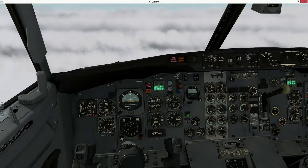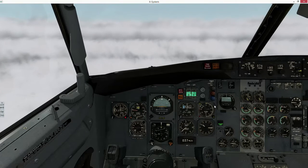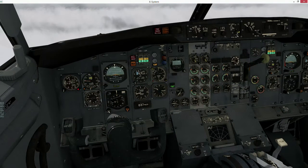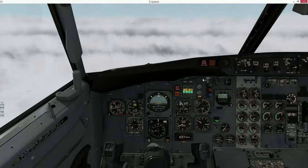Excel 273 traffic, 12 o'clock, 6 miles opposite direction, altitude indicates 4500 climbing. Negative traffic, currently IMC, 273. Excel 273, thank you. So turn — 65 Foxtrot, when did you break out on the approach if you did at all? We did not at all, but we probably will next time.